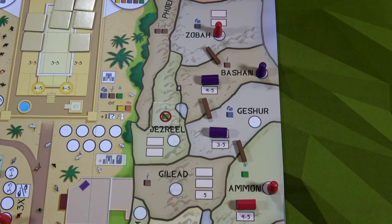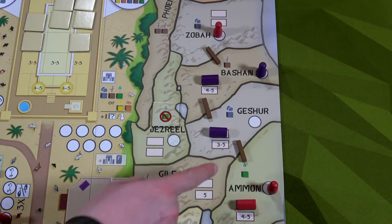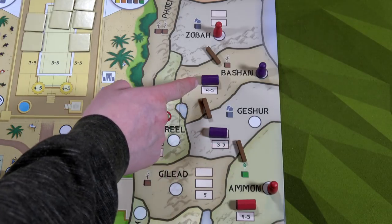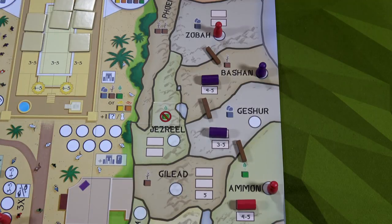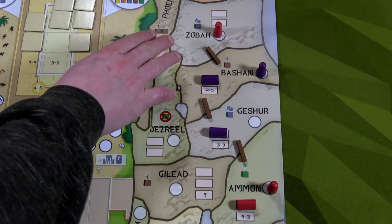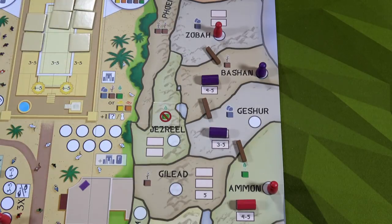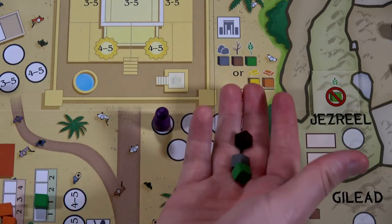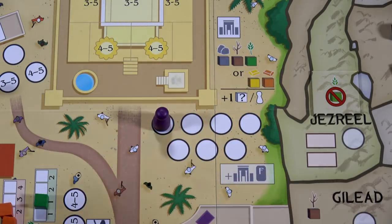Back to Jeroboam — he goes to Amon, gaining one food. He doesn't get anything from Gesher because my custom house is there, and Bashan is connected by road but I have a house there too, and Zebah has his own worker there blocking that resource. So it was a pretty poor move — I had already placed those two houses blocking Bashan and Gesher, and he blocked himself at Zebah.